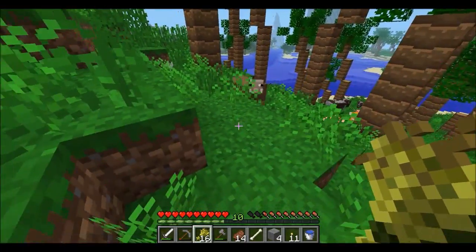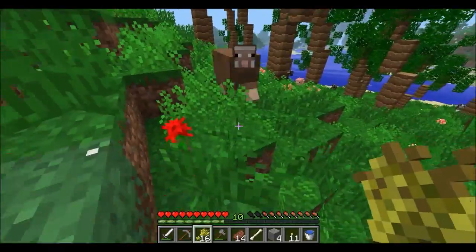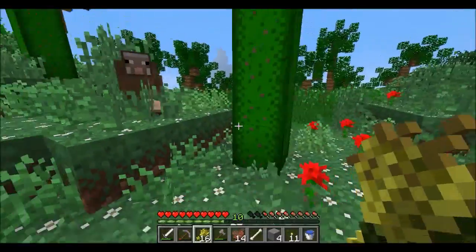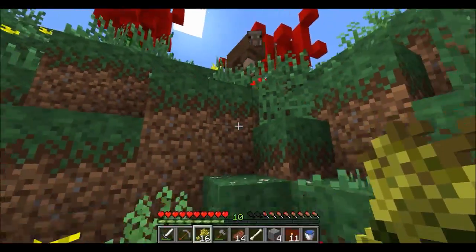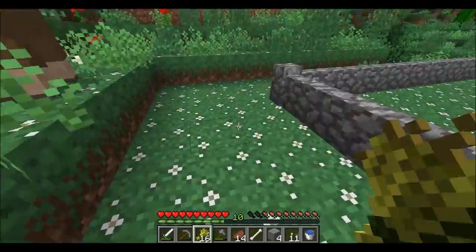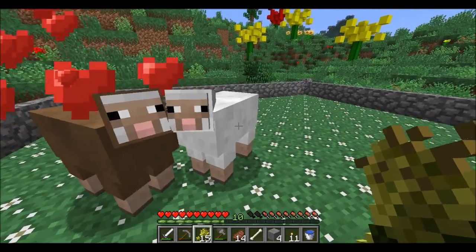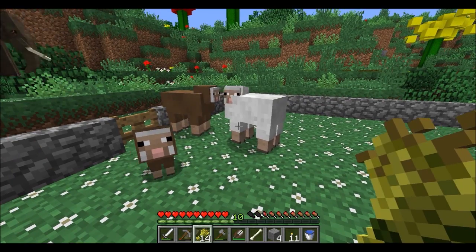We're gonna have a brown sheep - that's alright, it'll be fine. Come on sheepy, it's getting late and we have to go because I don't want to be out here at night - there are dangerous creatures in the night time. No joke. We're gonna breed them too and have a baby sheep, and then we're gonna shear them too. Only one wool? I could've got that from just killing you - if you don't work hard you're not gonna stick around, so grow some wool!